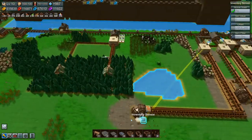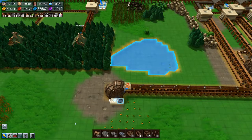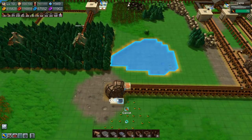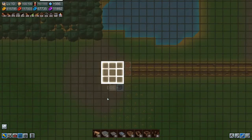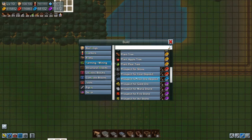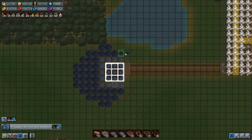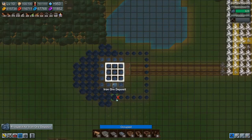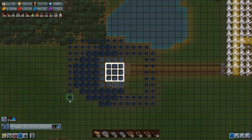Welcome back to Factory Town folks. We need to fix up this mine - it is out of iron deposits. Let's go underground, build farming mining, prospect for iron ore. We'll make iron ore ours here and stick in some mining shafts.